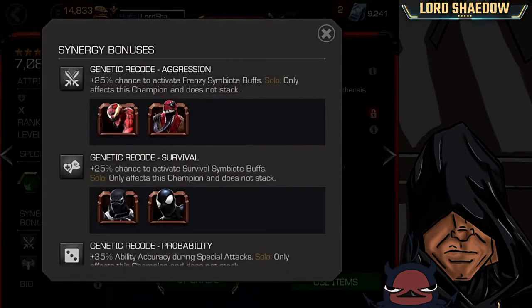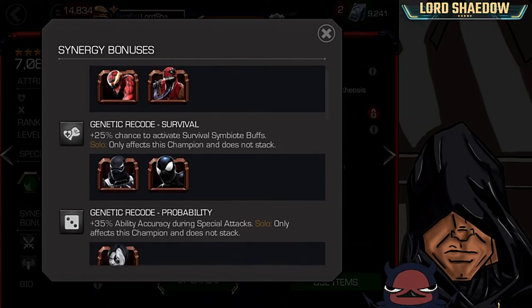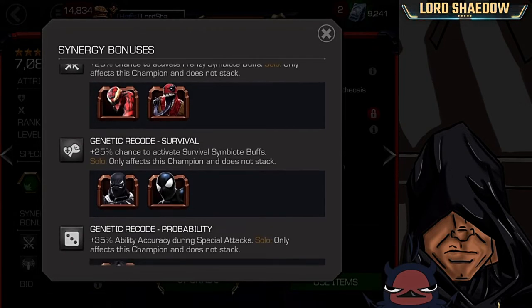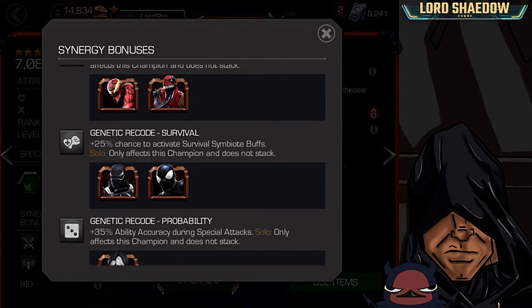Let's take a look at his synergy bonuses. The first one is with Carnage and Venom Pool, and it gives him a plus 25% chance to activate Frenzy Symbiote buffs. He has two different categories of buffs that he can get, so this just increases the chance. Same thing with the next one — that's the Survival Symbiote buffs. So those are the two categories, Frenzy and Survival, and both of these top two increase his chance to proc one of those.